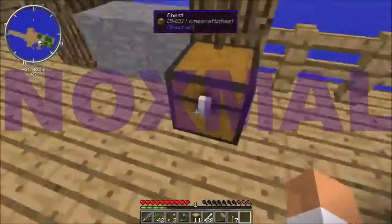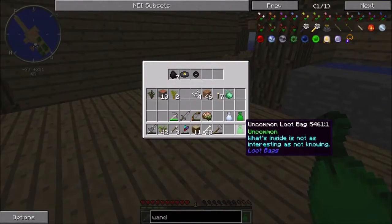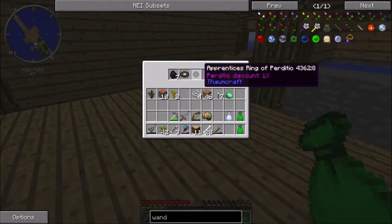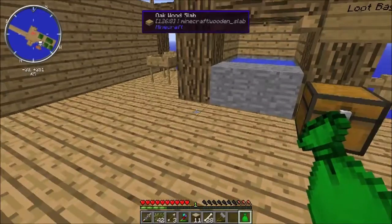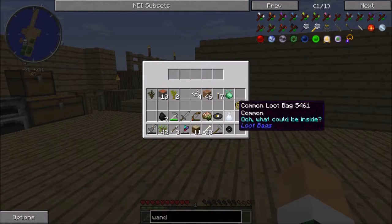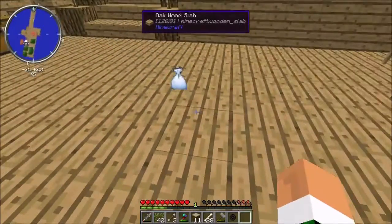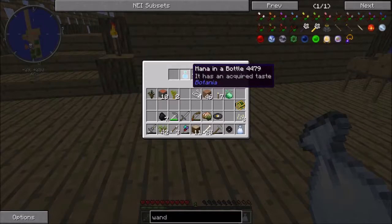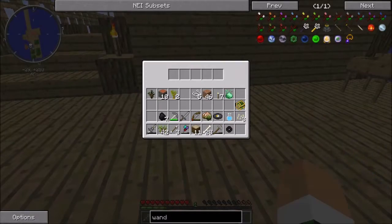I got some loot bags, I'm gonna open these up. Uncommon loot bag number one: seven coal, a music disc, and an Apprentice's Ring of Perditio. Perditio discount one percent, Lexica Botania. In the next one, a common loot bag — pumpkin seeds, Mana in a Bottle.